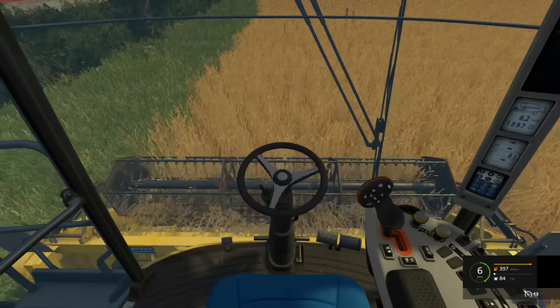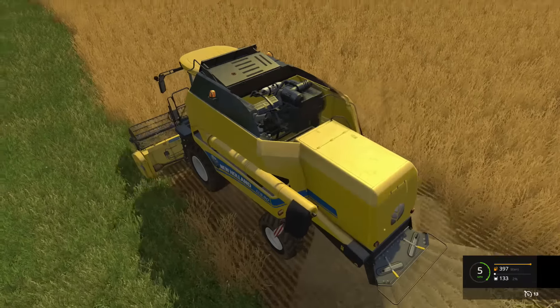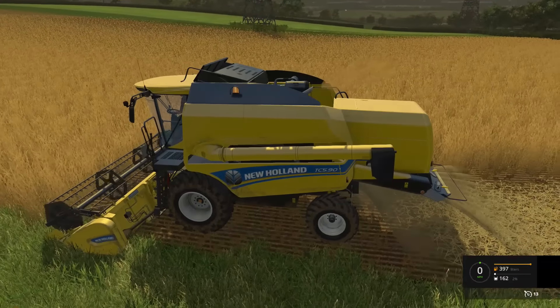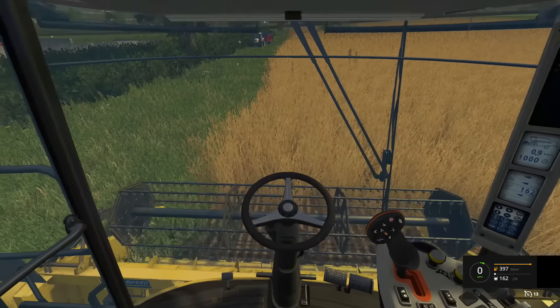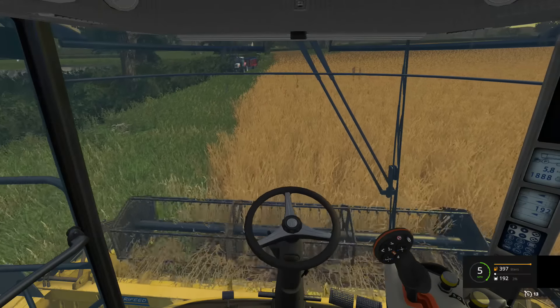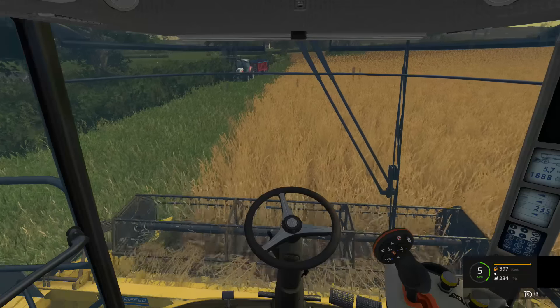Drop that down and go. The fill level is increasing, which is good. Although the HUD has bugged out we do have some details on there. I'm missing some on the edge of the field. We want to actually collect the straw - my bad, it's been a while since we had the combine. I'm just going to leave the blade slightly over the edge so we collect it all.